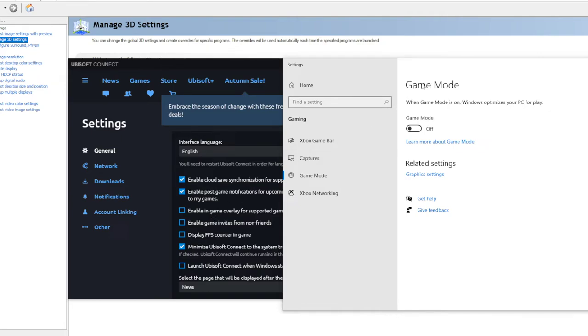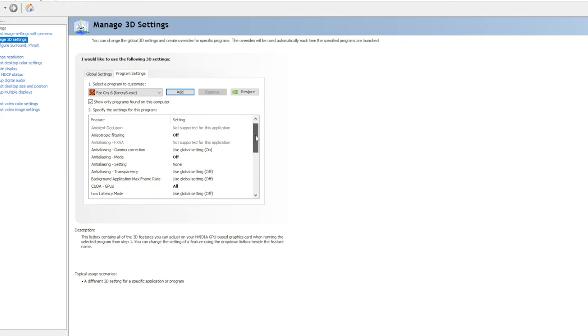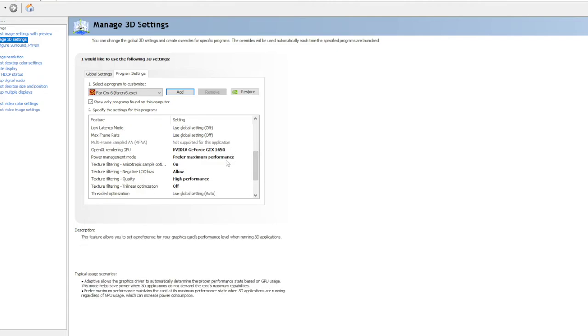What I did to fix it was go into the Manage 3D Settings in the NVIDIA Control Panel. Basically, just copy my settings and see if it works for you. You want to click 'Add' and then add the game while it's running, otherwise it might not show up. Then set these settings as you see them — all the offs and ons — and select your graphics card set to Maximum Performance. Try and copy all of this.